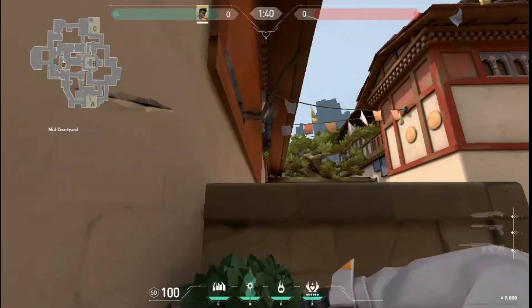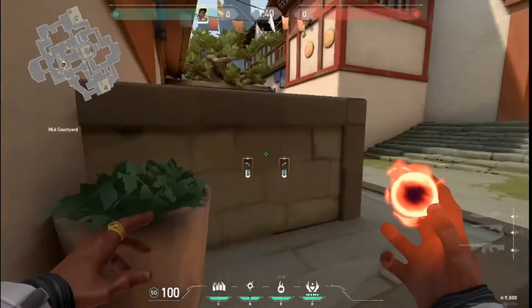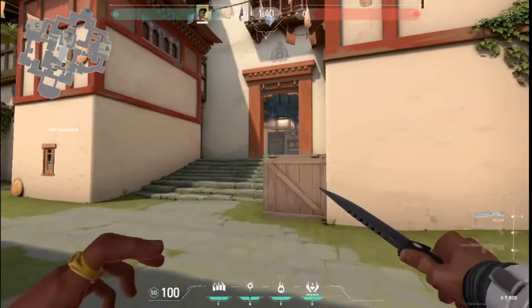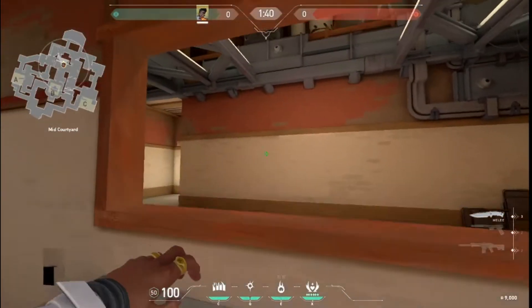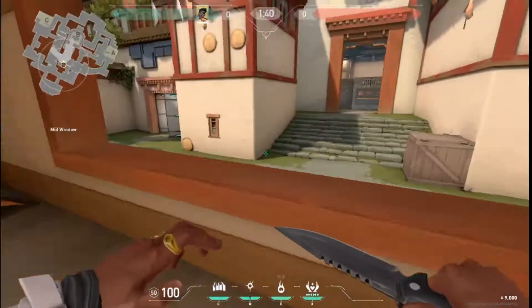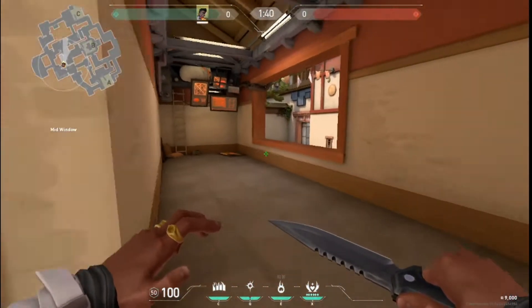Right here, you can take your fireball — if you think someone's gonna rush you here — look around here and then throw it, and you can move. Good strat: get someone looking from here, get somebody looking here, get somebody looking here.